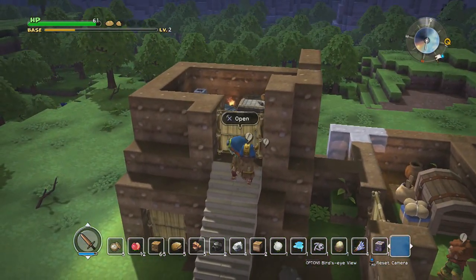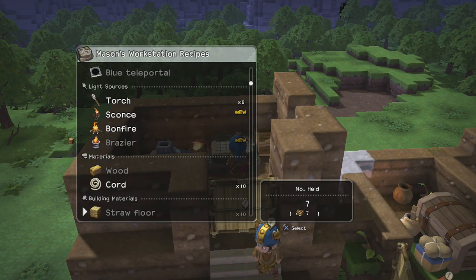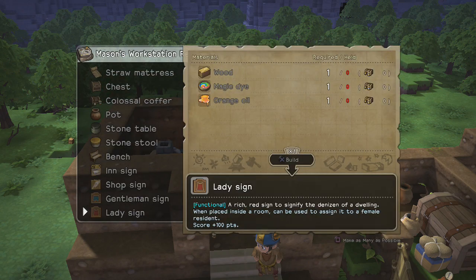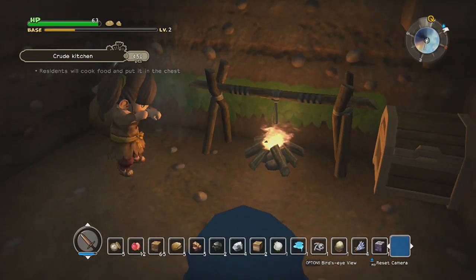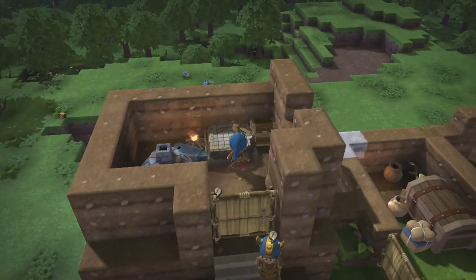I do want to see if I can make that room right away. Oh wait — first, a sign. What do I need for the sign? I think I need ink. Orange oil and some magic dye. I think for magic dye we need goo. Actually, wait — where do we make the magic dye? I just swore it was in the cooking area.